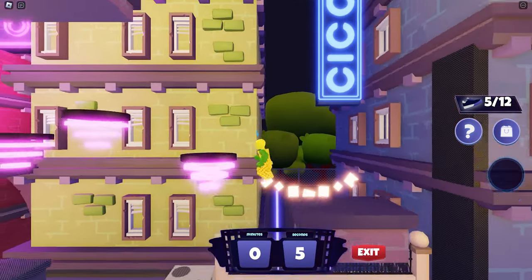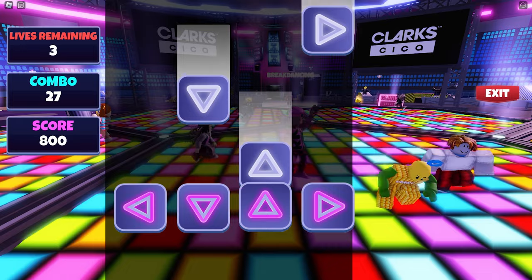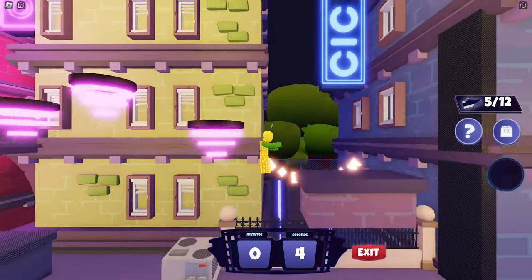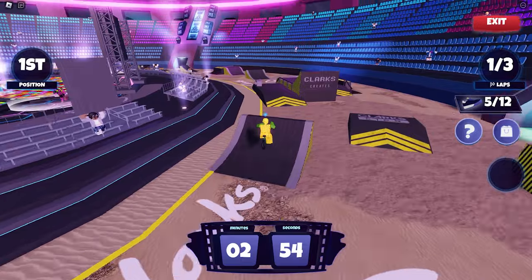To get XP you need to play the minigames — you need 10,000 XP in total to reach level 10. You can select the minigames you want to play to gain XP, like breakdancing and parkour, but I would suggest you play BMX because it's a bit easier. For each round you will gain 300 XP.